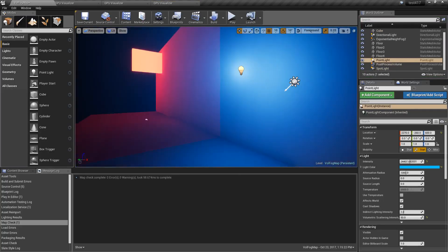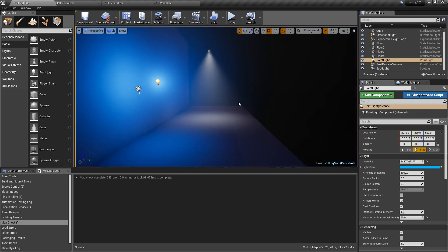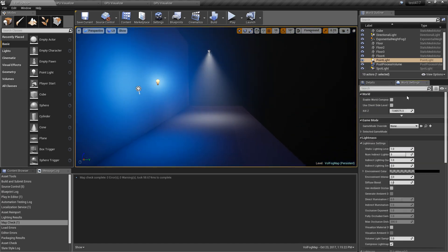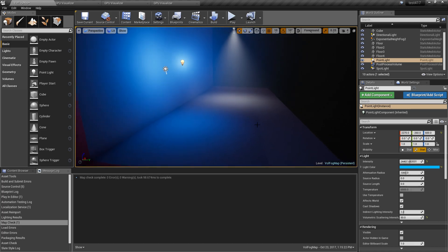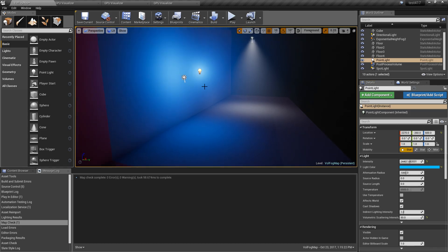The approximation for volumetric light mapping used in 4.17 with the indirect lighting cache — the older system — basically affected it per light and required a stationary light, so it had a cost. If we were to switch these over to static right now, you'd find them disappearing. In 4.18, volumetric scattering intensity on a stationary point light determines what it looks like, but if we switch to static and build, we would lose all that information.